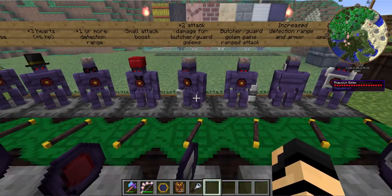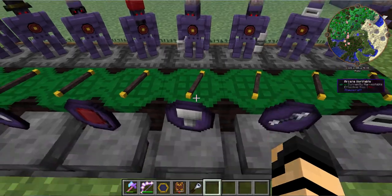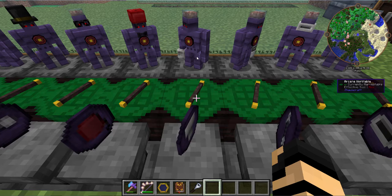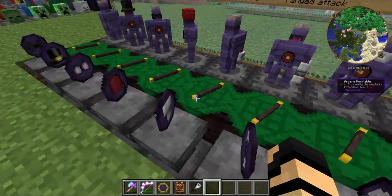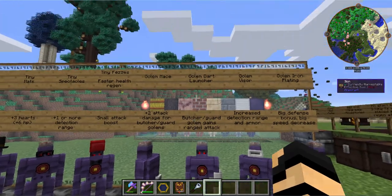Then you've got your golem mace, which gives a plus two attack damage for butcher or guard golems. It's just seven iron ingots. Very simple — all these recipes are actually really simple for an upgrade on anything.